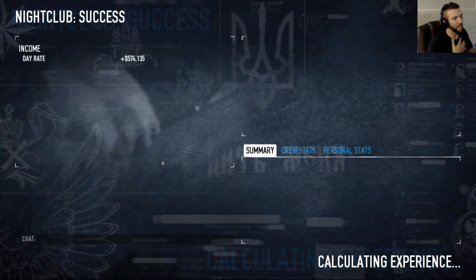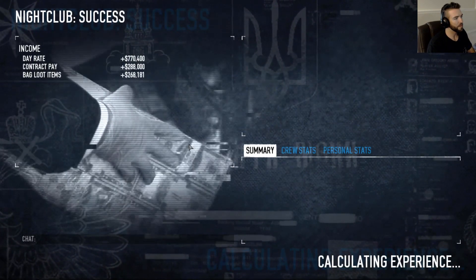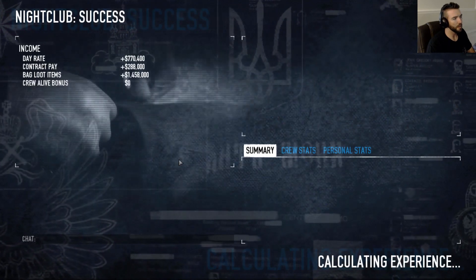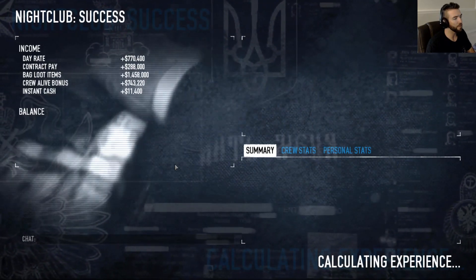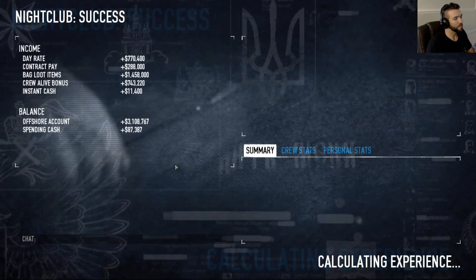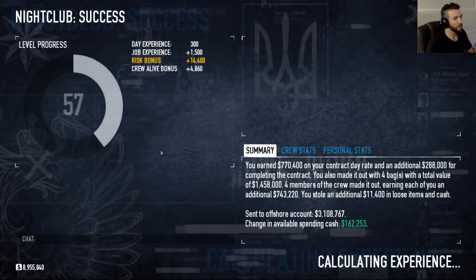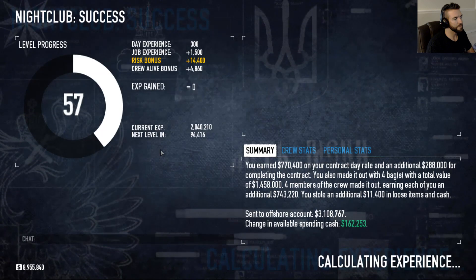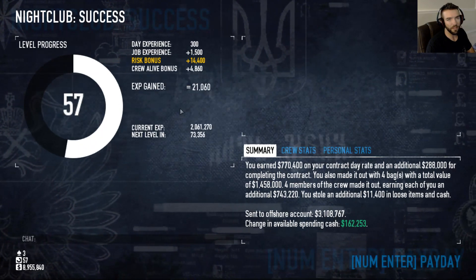And that'll do it. It should be about the same XP — around 20,000. For the amount of time, it's one of the fastest ways to do it. 160,000 spending cash, pretty good too. XP overall: 21,000. I think it's the same.